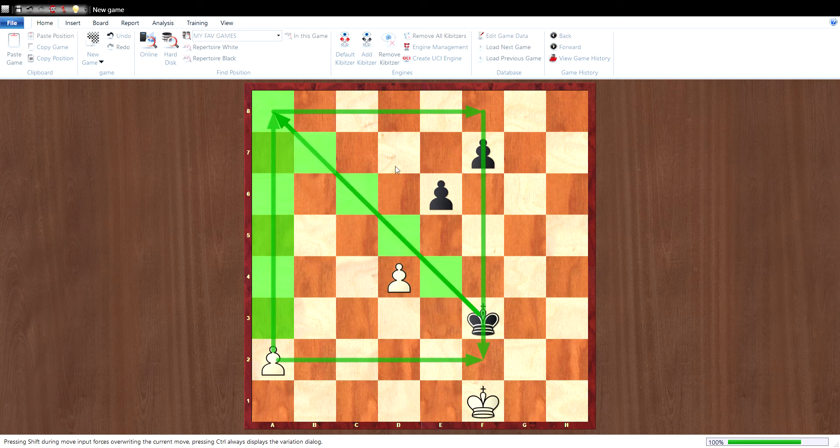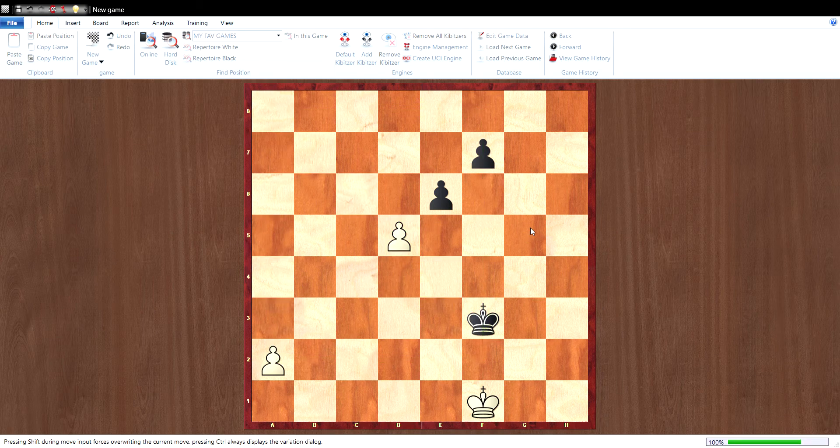The King only needs 4 squares to block the promotion of the A5 pawn. That's why blocking the King's diagonal with its own pawn — D5 — is the only chance. Black is forced to capture on D5, because if Black allows the pawn to advance to D5, he is lost. So Black is forced to take this pawn.